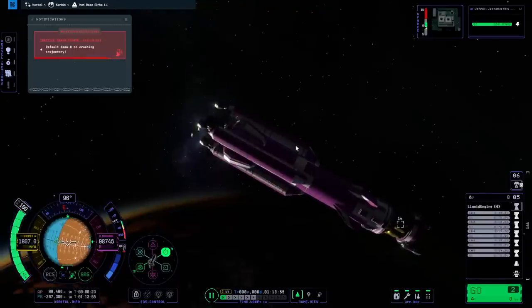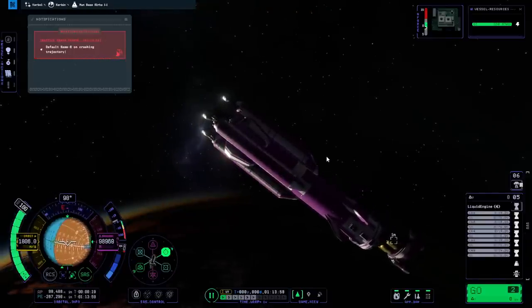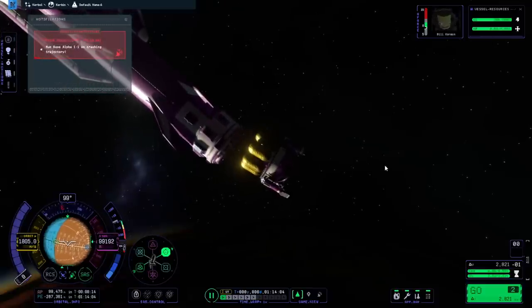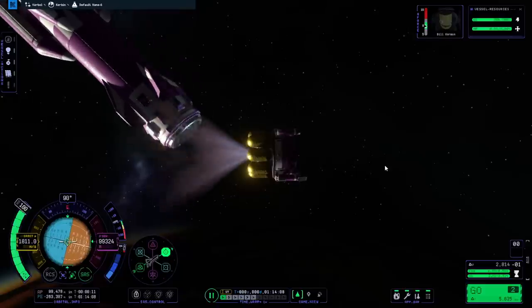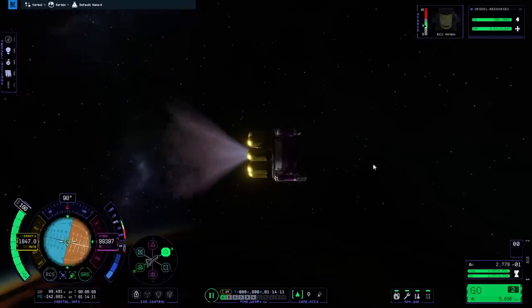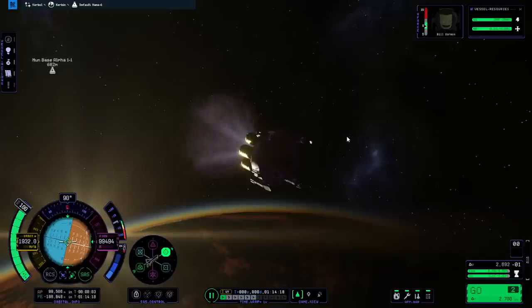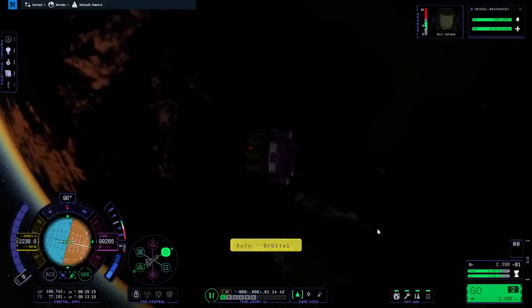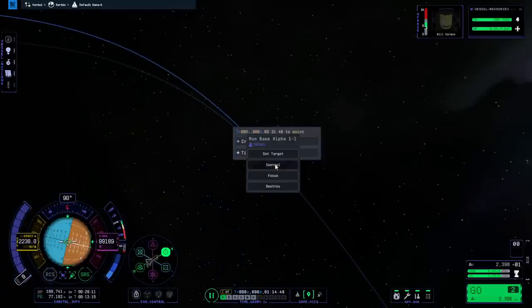Decoupling. That decoupler did funny things again. Bill is still here. Ignition — get Bill to orbit first, and then we'll worry about the launcher. We have margin for this, no problems. That's orbit. We'll leave it there for now, and go back to the launcher which is already descending.